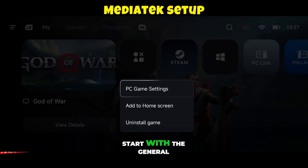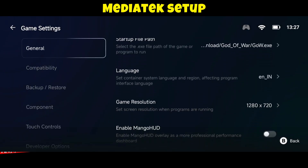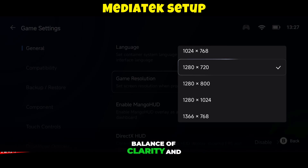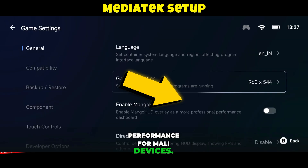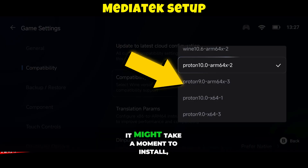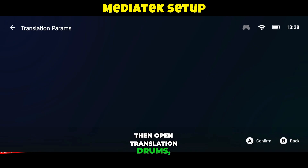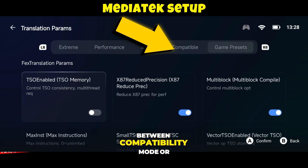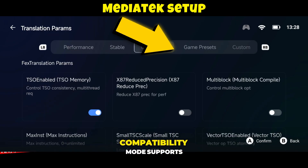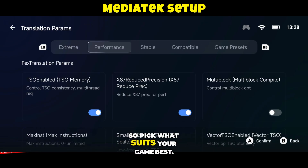In the Settings menu, start with the General section and set the resolution to 960x544, which delivers the best balance of clarity and performance for Mali devices. Move down to Compatibility mode and select the latest Proton driver — it might take a moment to install, so let it complete. Then open Translation options, where you can choose between Compatibility mode or Performance mode.